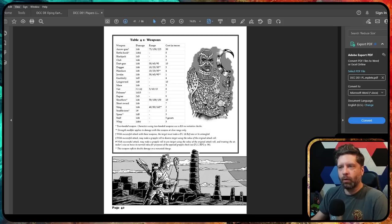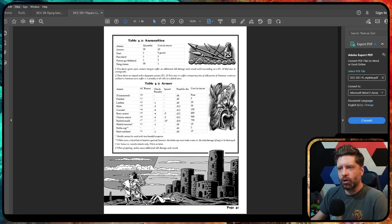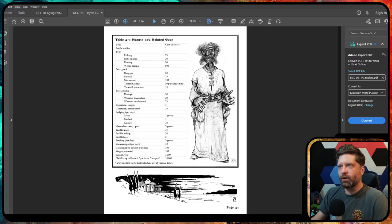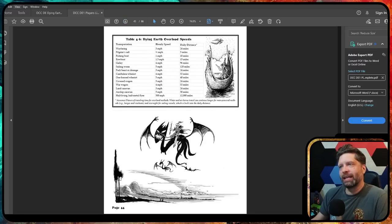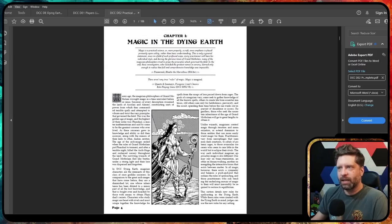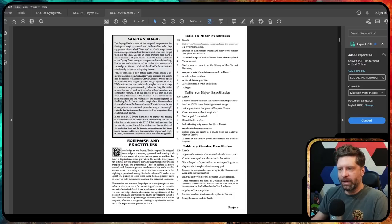Then we get into weapons, ammunition, and armor — various equipment you'll find in the Dying Earth. And then Overland Speed, which is really useful and awesome if you're going to make this a campaign. Having a raft or a fishing boat, you know your daily distance — about 10 miles. Next I want to talk about the Primer of Practical Magic, which explains magic in more detail and what Vancean magic is.